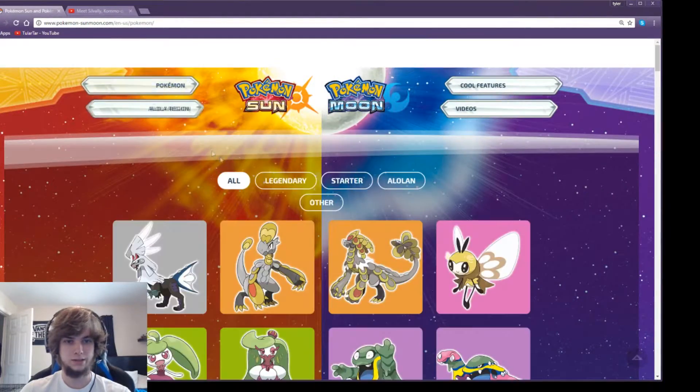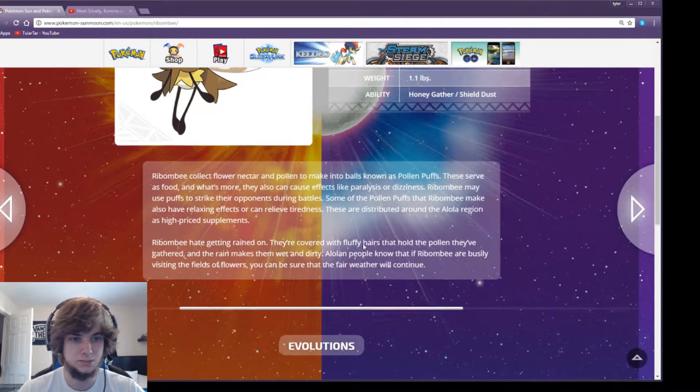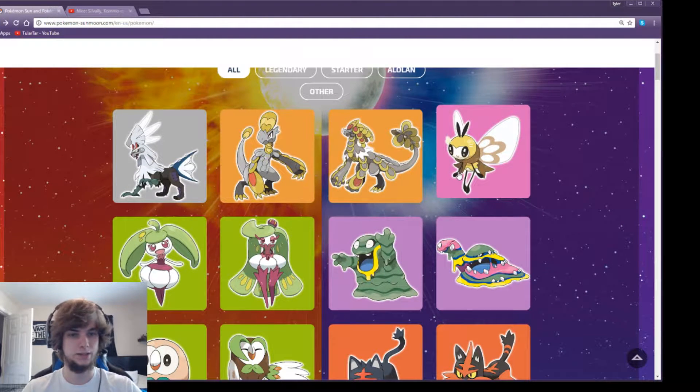Then we got Ribombee. Ribombee collects flower nectar and pollen to make pollen puffs, which serve as food, and can also cause effects like paralysis or dizziness. Ribombee may use pollen puffs to strike opponents in battle. Some pollen puffs have relaxing effects or can relieve tiredness, and are distributed around the Alola region as high-priced supplements. It might be kind of like protein and those supplements. Ribombee hates getting rained on — Alolan people know if Ribombee are busily visiting flower fields, fair weather will continue. Again, it looks like it's going to be kind of weak being Bug and Fairy with a lot of weaknesses.